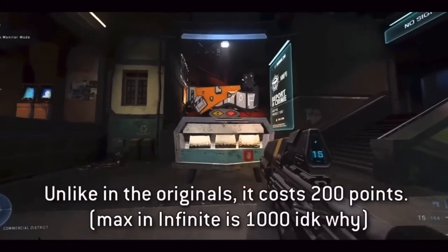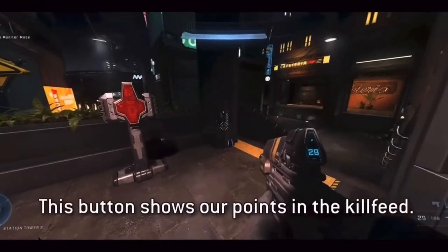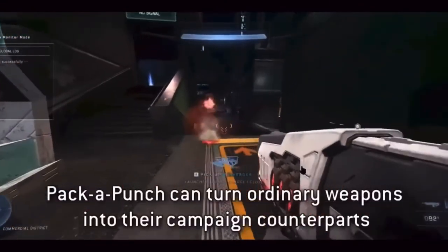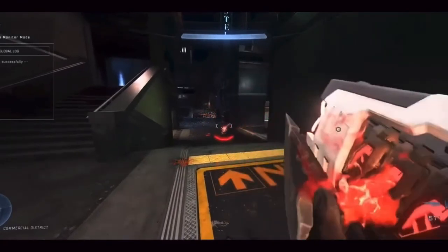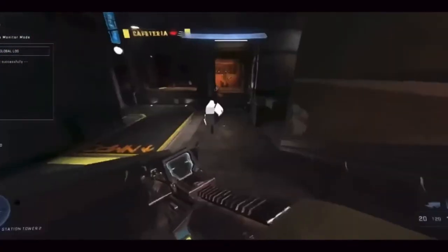Another clip I've recently used in one of my Forge videos is someone already making the Pack-A-Punch machine and perk machines, which look incredible. They use a point system, which is going to be really cool. By the looks of it, you put your gun in and you get a different gun out — I don't even know if the weapon is more overcharged than before it goes in. But people are making these already and it just looks incredible.